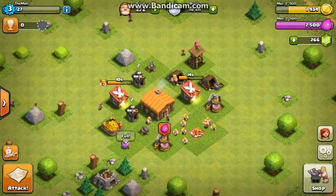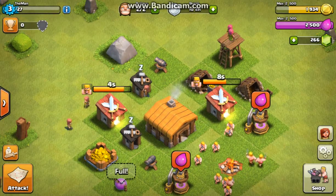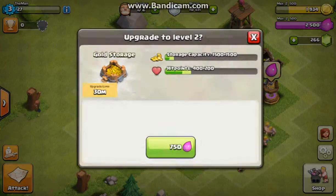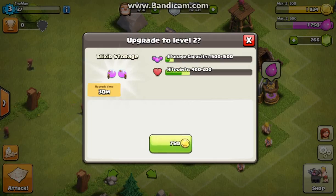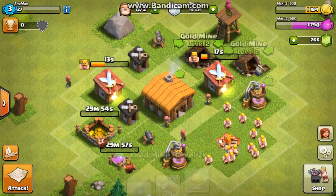Anyways guys, I think I'm just going to call it for this episode. I'm going to end it off by upgrading the storages — let's upgrade the gold storage to level 2 and the elixir storage to level 2 as well. And that looks like a good place to end this episode.